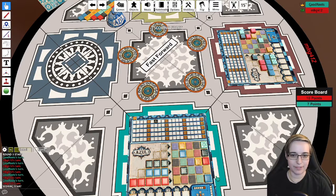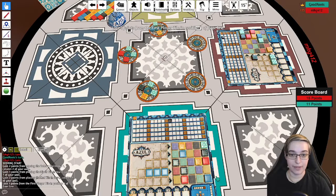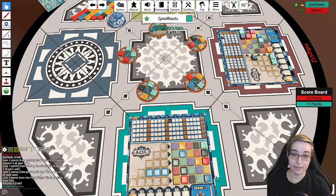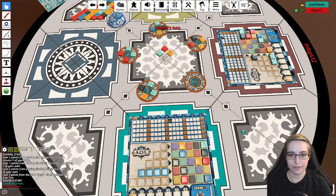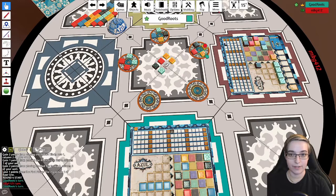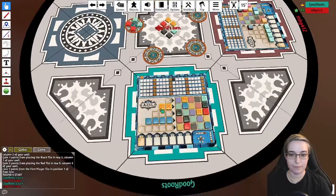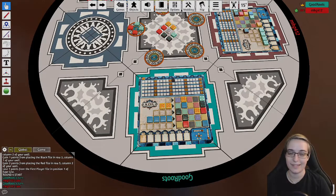The game progresses this way until somebody is about to complete a horizontal row. Once we're one turn away from that, the game will say this may be the last round. If somebody completes a horizontal row, it is the last round and the scoring is final. That's a basic introduction on how to play Azul. Please feel free to come by anytime on board game night. If you see us playing Azul, type exclamation point join in the chat to join in on the queue, and we'll try to get you in for a fun little game. Thanks for joining — we'll see you soon, take care.